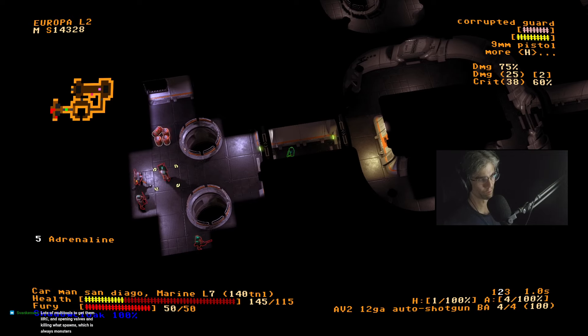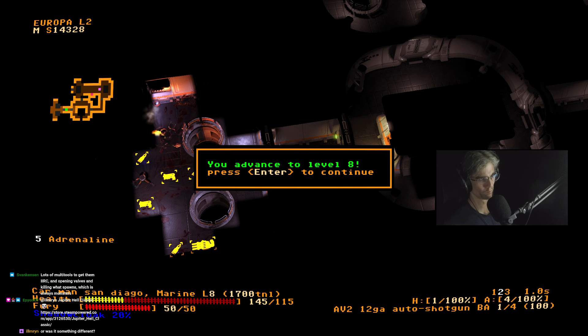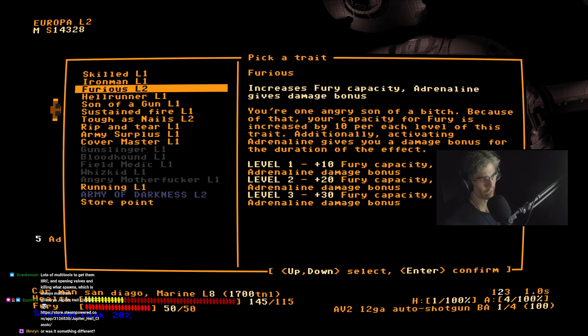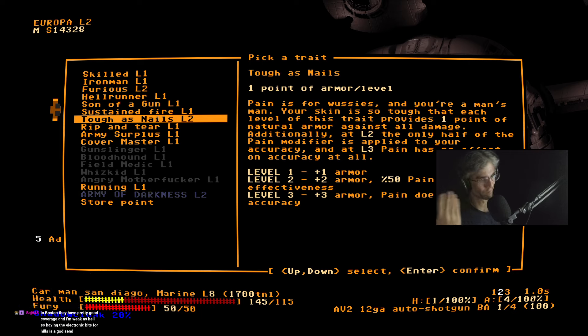Holy shit, that's a busy room. Man, I don't even have any dodge yet. I'm kind of just cranking into Tough as Nails, which is just giving me extra damage resistance essentially — because it just gives me extra armor.